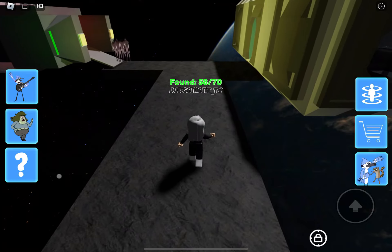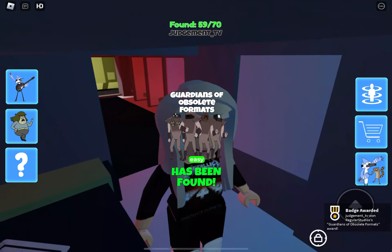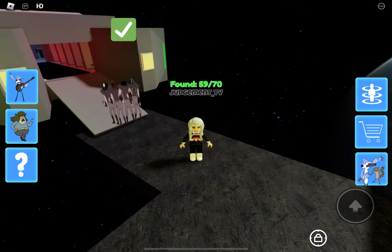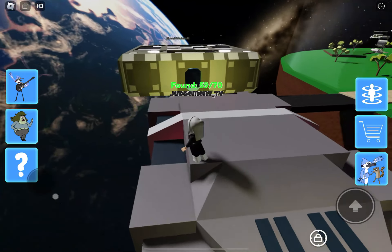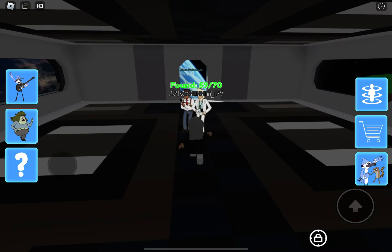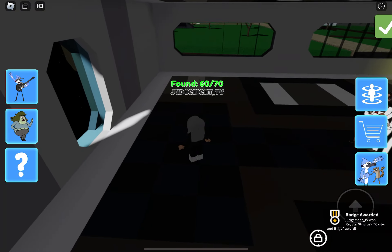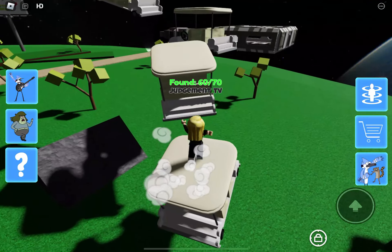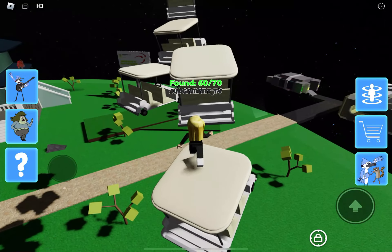We've got two spaceships kind of outside of the bowl. There's some potential for hiding places out the back of the spaceship. This one isn't furnished, which is a bit of a disappointment. I do like the background though — the space is nice.